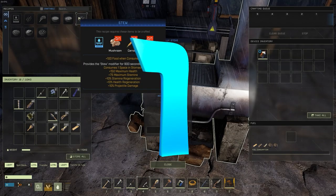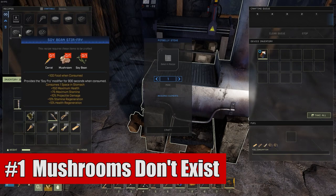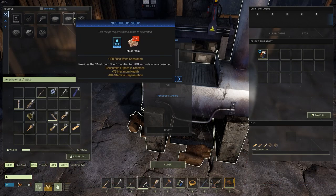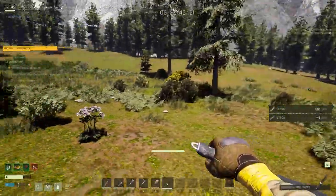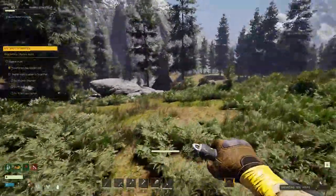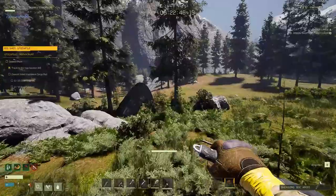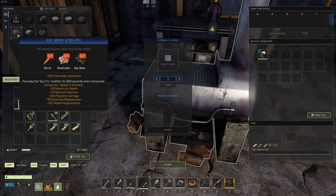First up is that mushrooms simply don't exist in the game right now. I'm hoping this will be fixed relatively soon, but at this point in time I have not been able to find anyone who has been able to find mushrooms. So if you happen to know where they're at, let us know down in the comments. Otherwise, any ingredients that require a mushroom for a cooking recipe currently are not accessible.